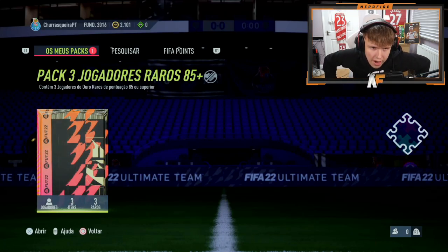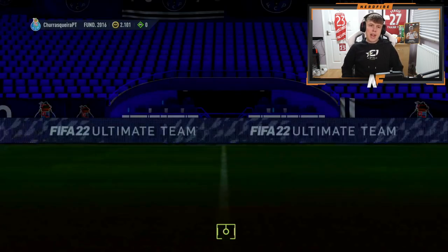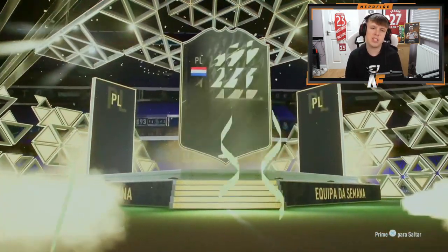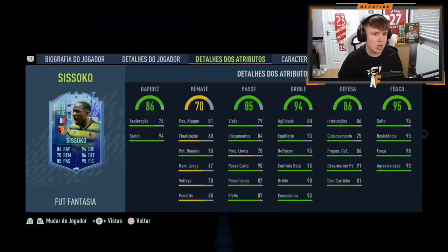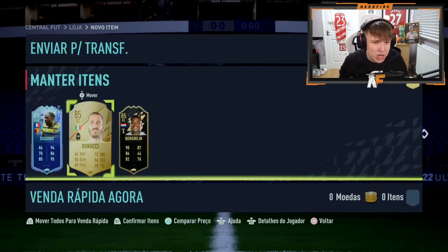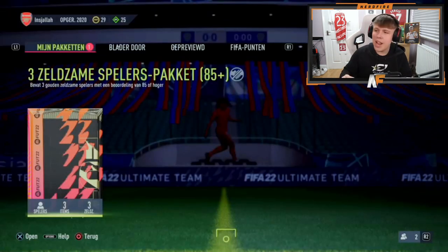Kiko has got an 85 plus times three — show us another Fut Fantasy. The last one was Sergio Ramos so it's a bit disappointing. He's cracking it open right now. Walk out — in form! It's always Bergwijn. Oh my god... Sissoko! That's a big dub. That's worth quite a bit — 400k! That is actually disgusting. What a card, what a pull! Wow, I'm glad we opened it.